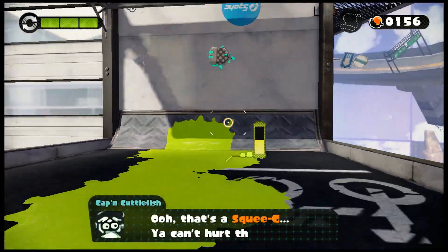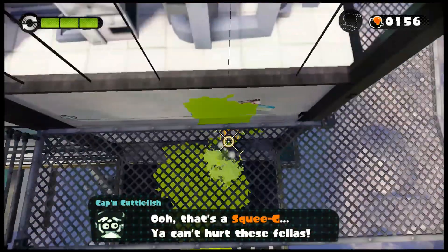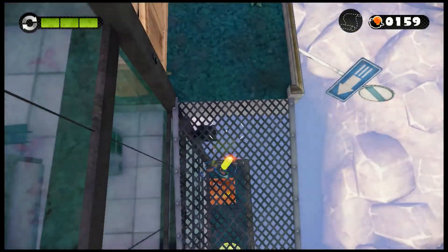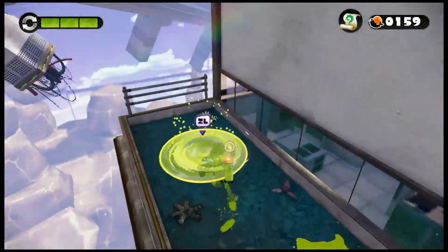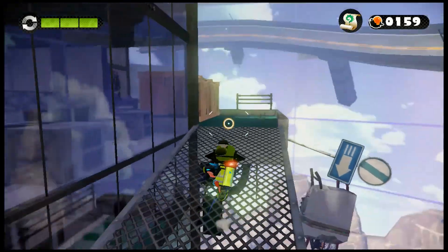There's a squeegee. As a commenter is saying, you can't hurt these things — they will gradually drink up your ink. They can be on a wall or on the ground. Down there — is that the sunken scroll? Yes. Those things we are collecting are sunken scrolls.